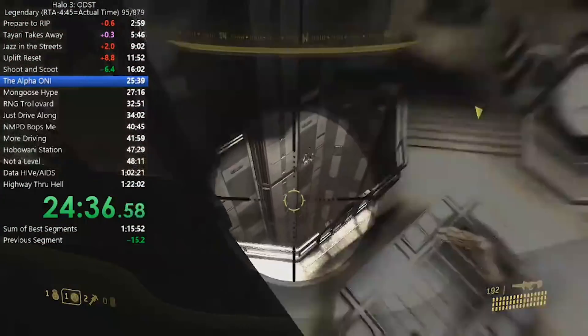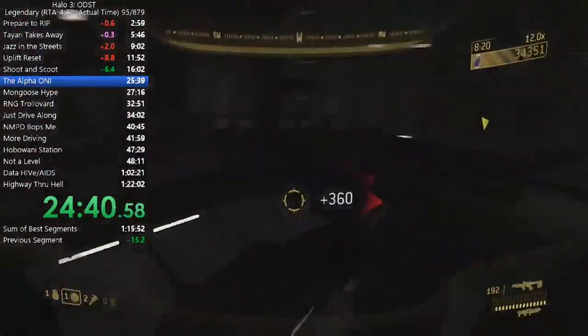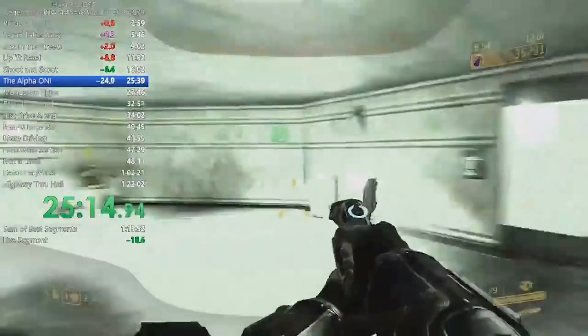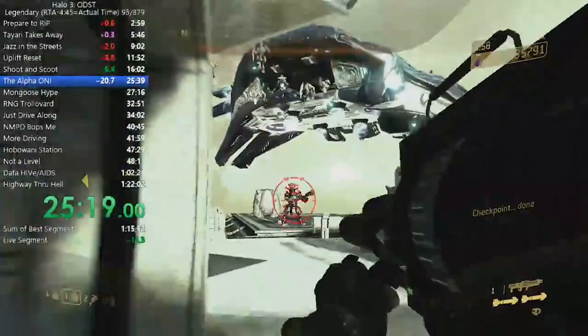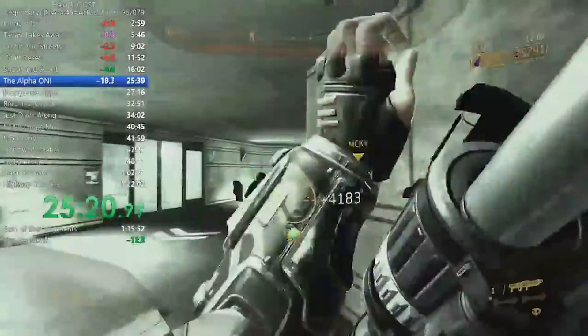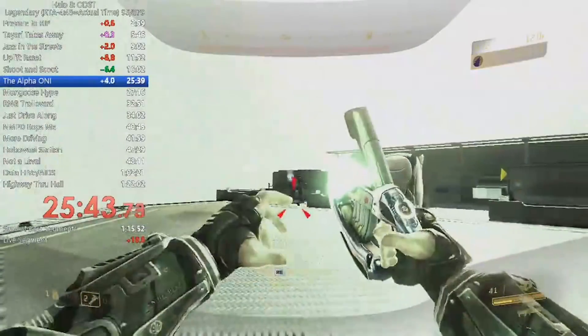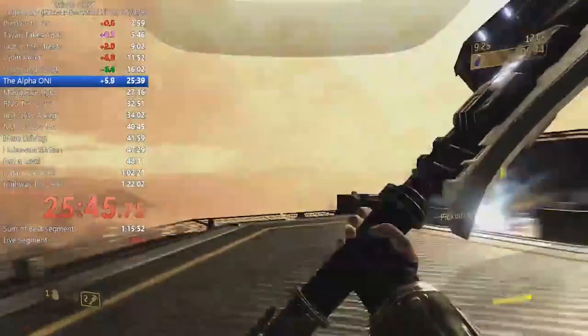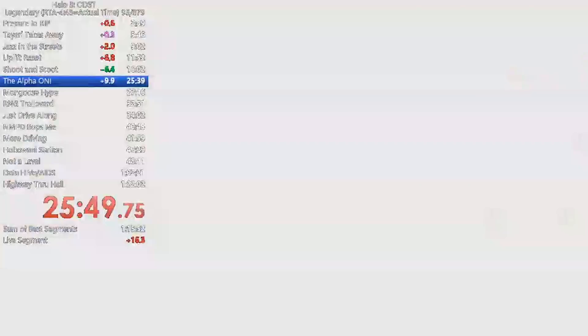On the elevator, if you plan ahead you can actually spawn-kill some of the buggers, which makes that section a lot easier to survive. When we get to the rooftop section, speedrunners tend to focus mostly on the brute chieftain with the hammer first and then finish off the other brutes afterwards. Then there's a quick trick to end this level early by throwing a grenade at the gunner, which causes the pelican gunner to step aside. Then jumping from the roof, you can get into the turret early and end the level.